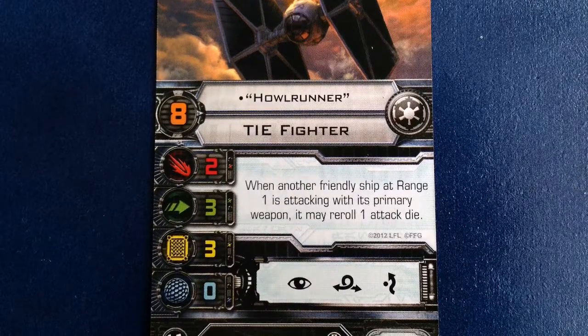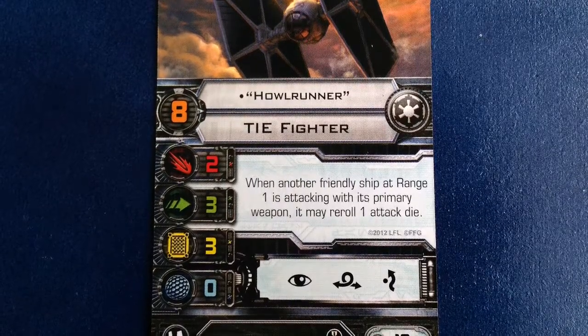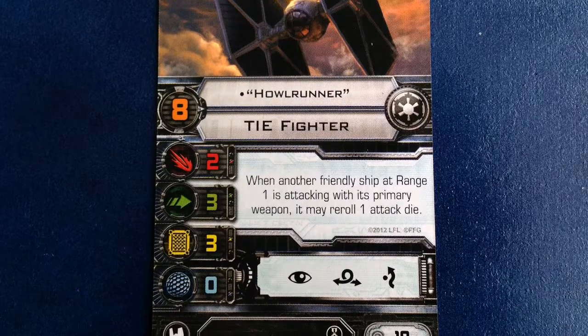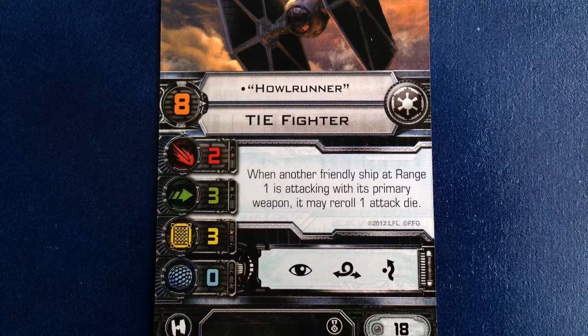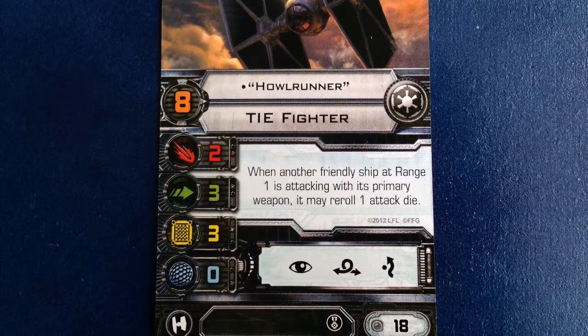The Predator elite talent is nice for her, since it lets her also re-roll an attack die. You could literally trash everything else in this expansion and just keep Howl Runner, and it'd be worth the 15 bucks. Don't do that of course — I'm just saying.